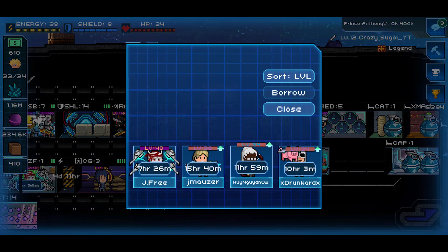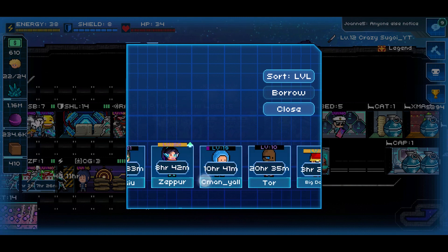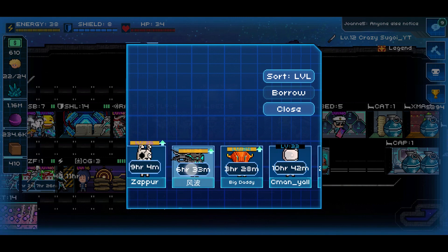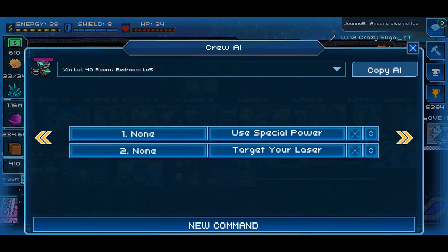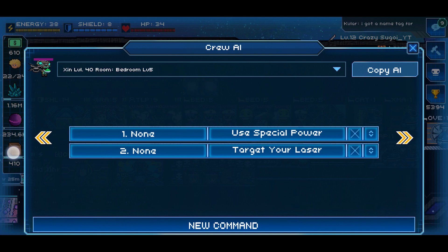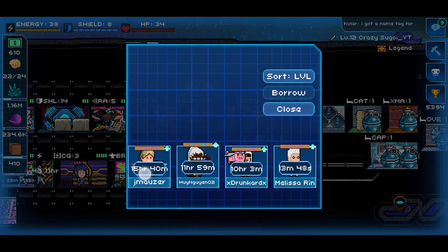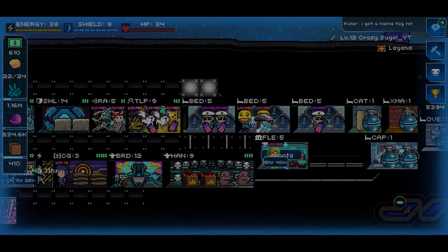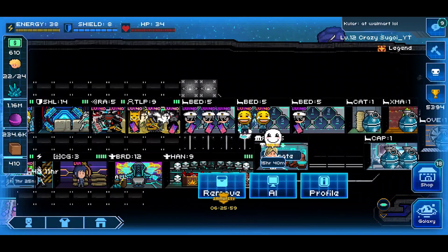You can borrow that donated crew and it will automatically have the AI coding that was left on it by the original player. So if I were to borrow this invader here as an example and tap AI, that's what the last person using that crew had programmed into it. So here we see, for example, 'none use special power, origin room,' etc. You can read and pause - I don't want to spend too much time reading AI lines.